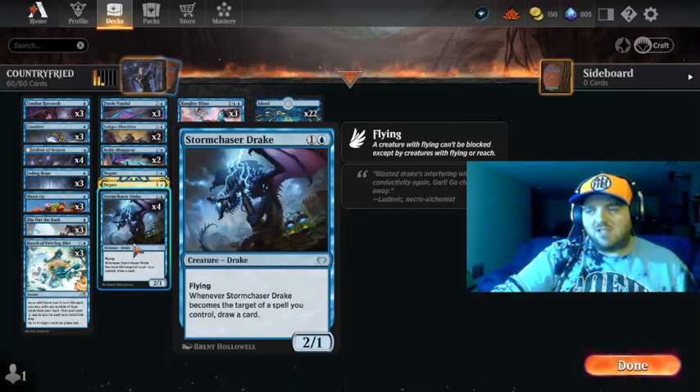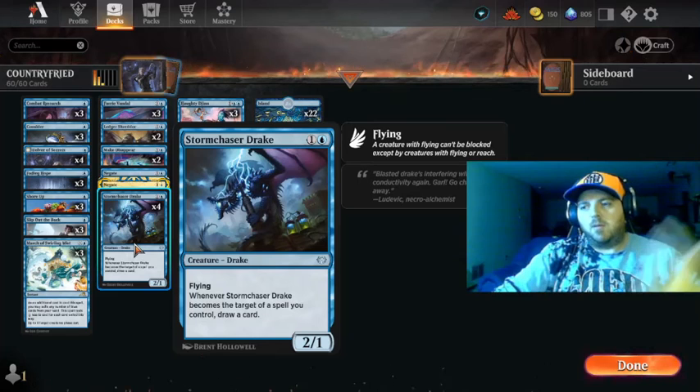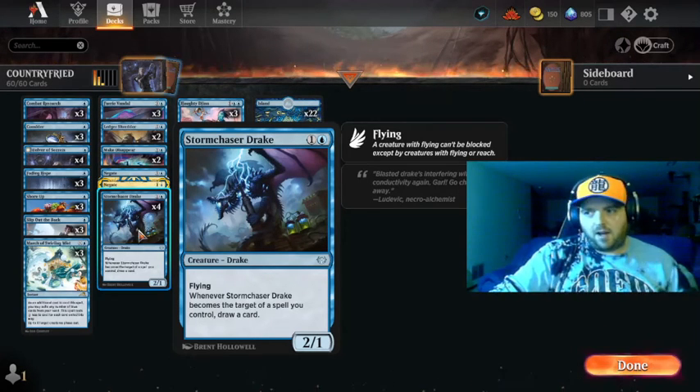The Storm Chaser Drake — basically whenever it becomes the target of a spell it draws a card, which is really nice. It's a flyer as well.